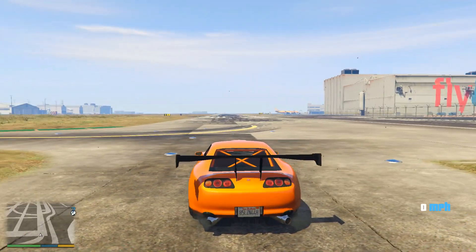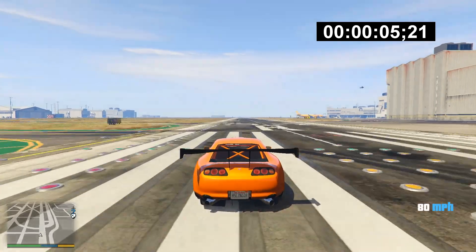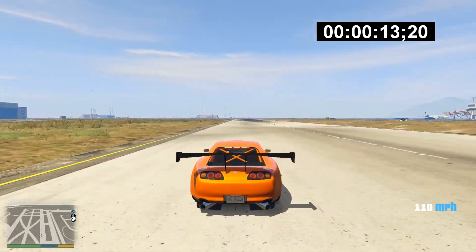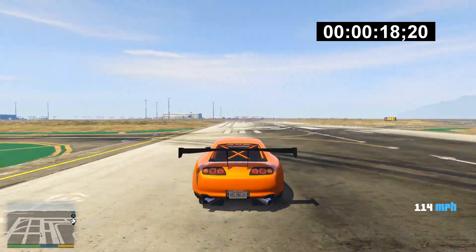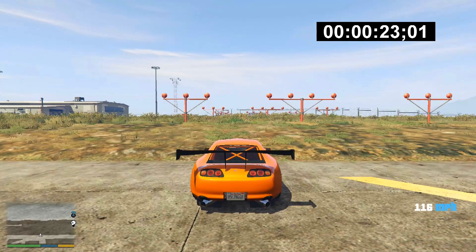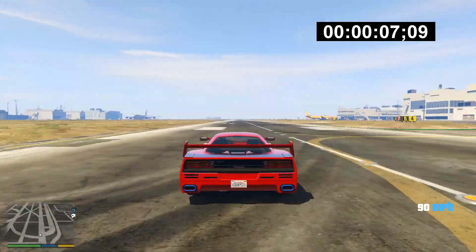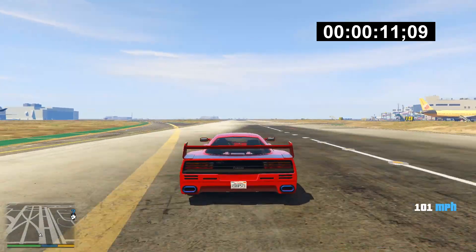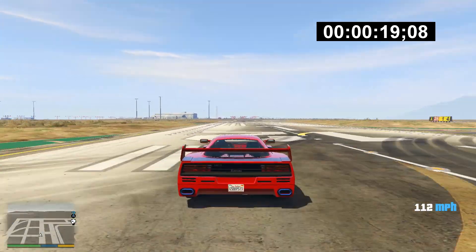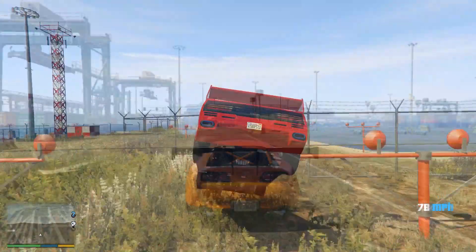So how does the Dinka Jester Classic compare to the fastest car in the category, the Turismo Classic, both in a straight line drag race and around a track? Starting with a straight line drag race down at the airport — using a fully customized and upgraded Dinka Jester Classic — this achieves a time of 23.01 seconds and hits a top speed of 116 miles an hour during the race. As for the Turismo Classic, also fully customized and upgraded, you may expect it to be faster — but the results are pretty surprising. It achieves a time of 23.12 seconds and only hits a top speed of 112 miles an hour.